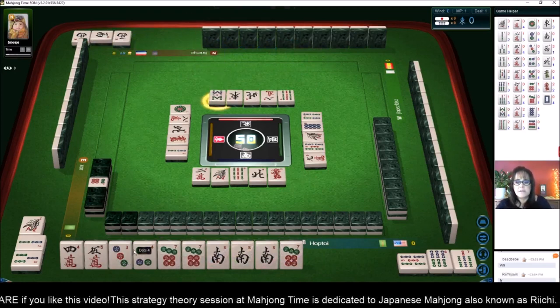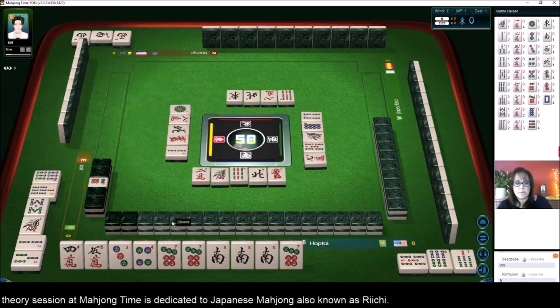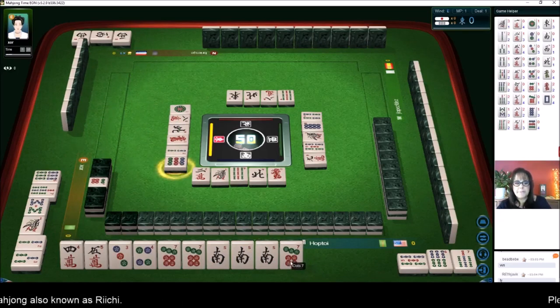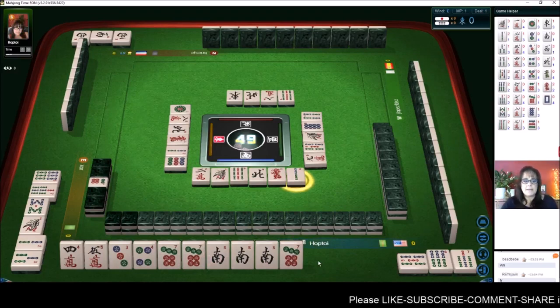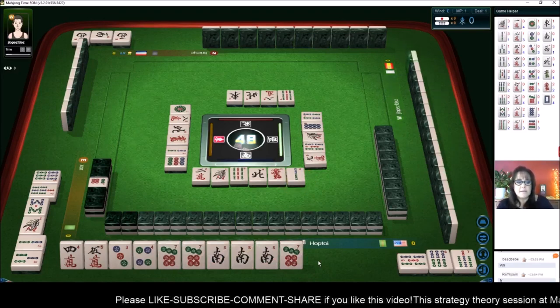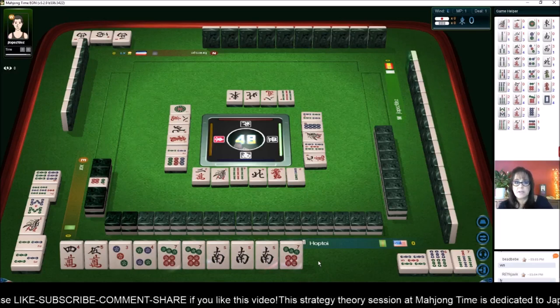We've had five discards so far. One of my goals is to be ready to win in six discards — we're one away. Nine dots. We're set. We need to Chi one more time and we'll be ready to win on a side wait. A side wait is where you're waiting to complete a Chi on either side of two tiles.